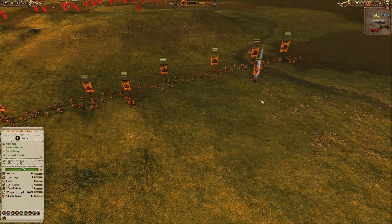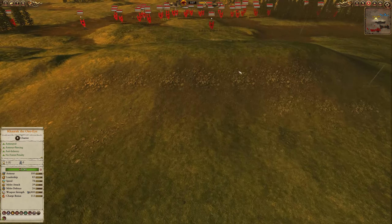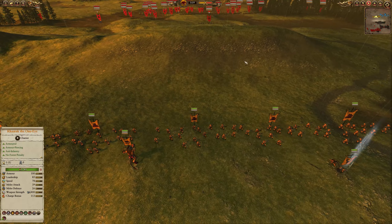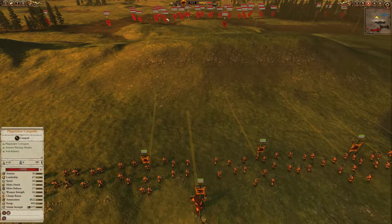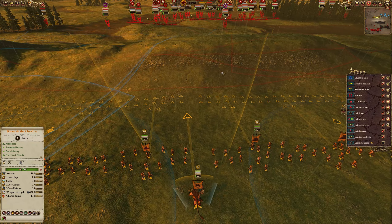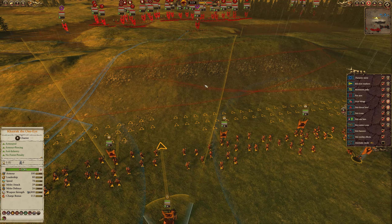Now of course, playing as Beastmen, my entire strategy was I just need to charge these guys down. I need to speed down to them, and that turned out to be a terrible idea as we'll see quite quickly. Because the frontlines are so Jezail and rattling gun focused, they did that pinning shots thing that basically slows you down as you move forward.